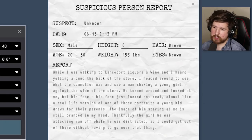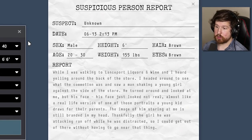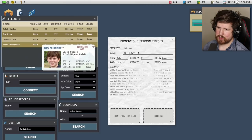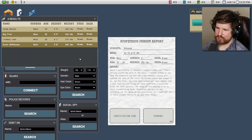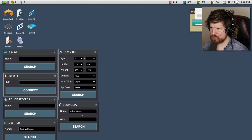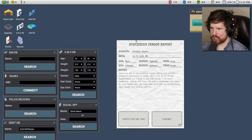Unknown: while I was walking to Lansport Liquors and Wine I heard yelling around the back of the store. I headed around to see what the commotion was and saw a man shaking a young girl against the side of the store. He turned around and looked at me, but his face just looked not real — almost like a real-life version of one of those portraits a young kid draws for his parents. Thankfully the girl he was attacking ran off while he was distracted. I hate these unknowns. Which one of these has a face that looks like a portrait a young kid draws? I don't know — I'm just going to shred it. That was incorrect.